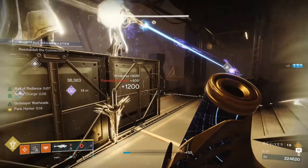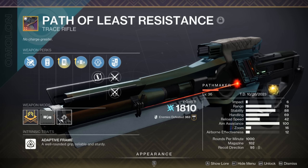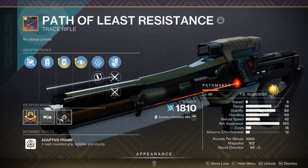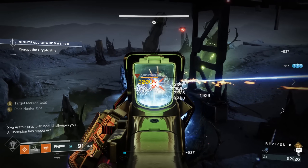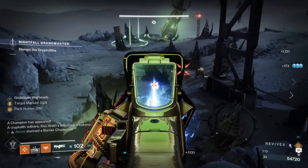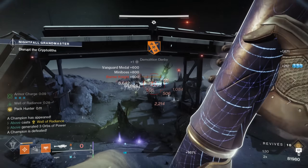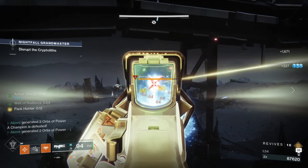The build itself is pretty straightforward. Simply equip Well of Radiance, the Cenotaph Mask, and a trace rifle to mark targets, and you've pretty much got what it takes to nuke Grandmasters. Rockets will do 99% of the work for this build, so we don't need an add clear super — which is why we opt for Well of Radiance. It allows you to play extremely aggressive while add clearing with your rockets, and gives you top tier survivability in the toughest GMs.